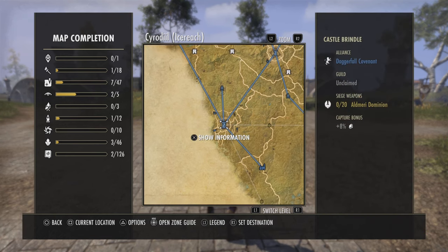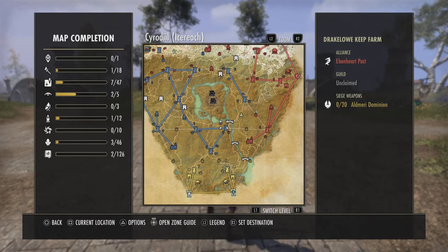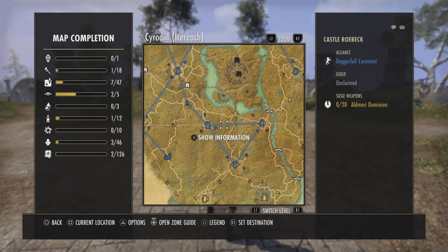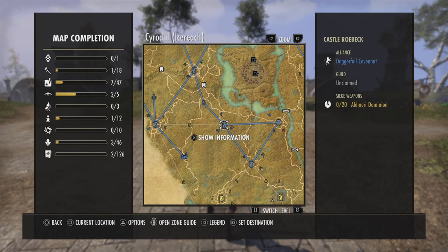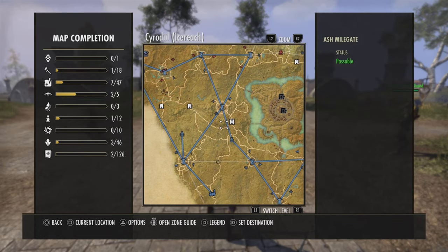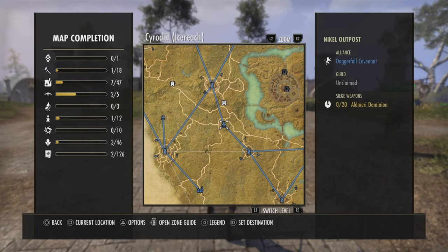Then you're gonna want to target the corner keeps for the 8% AP buff. Ideally you want all three because that gives you the most AP buff along with the delve buff — it's pretty nice. But most of the time I only end up getting one. Don't worry too much about getting them, but if you can it helps. From there, just take resources, takes, outposts, whatever you want to do to get your AP. Even if you're getting countered and can't take objectives, worst case you can farm resources to get number one.